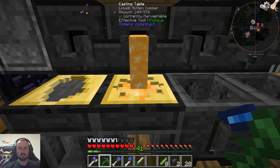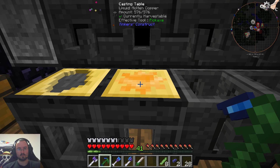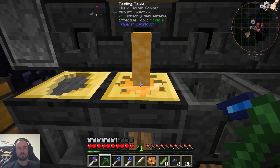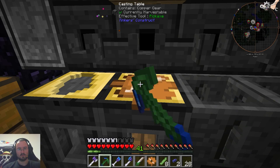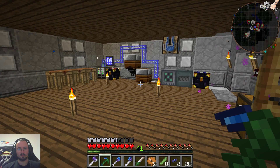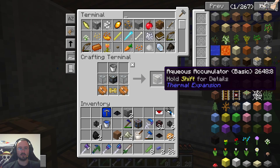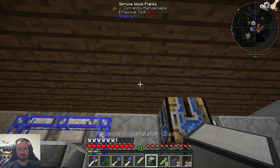Okay, copper is here. One gear and the second gear — perfect. So now we have our aqueous accumulator. Let's put this block right here.